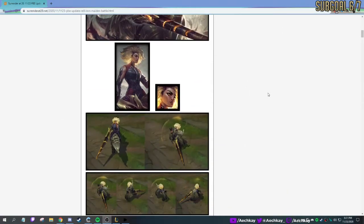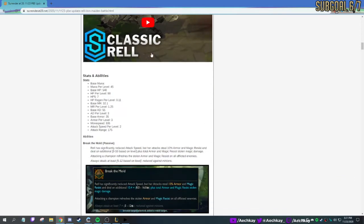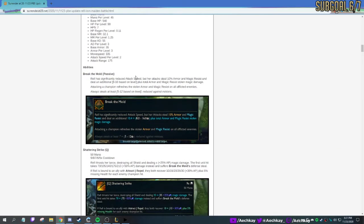Rell the Iron Maiden — kind of cool, I kind of like that hair. Let's check out the ability preview in a bit. Stats: Break the Mold passive — Rell has significantly reduced attack speed, but her attacks steal 10% armor and magic resist and deal additional damage plus total stolen. So she's kind of like an anti-tank — if she runs up on a tank she steals their armor and magic resist and does more damage. It also refreshes the stolen, and there's a base amount. That's cool.